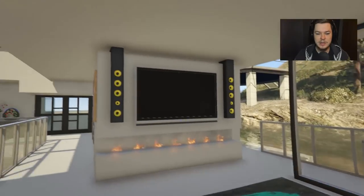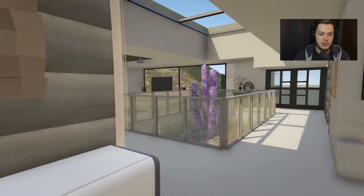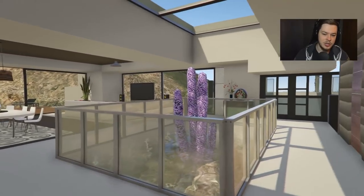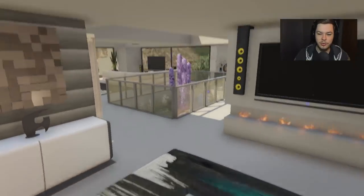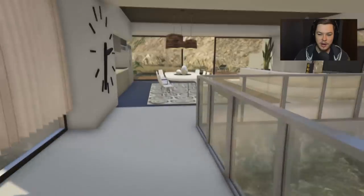And then down here you've got your bedroom, nice bed, TV set up as well, so you've got two TVs here — one in the living room essentially, one in the bedroom area. But it's all like connected, so there's like no doors or anything like that, you can see that you walk out here and it's all connected.